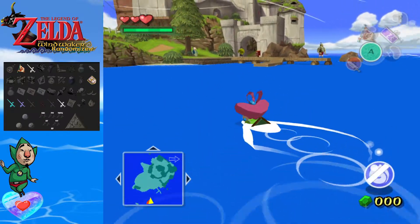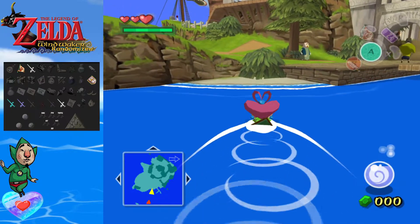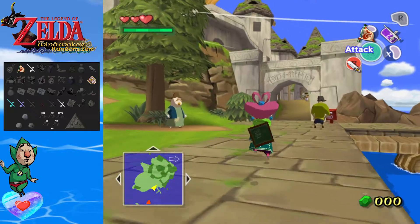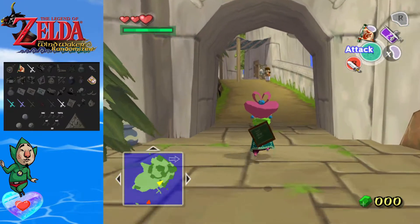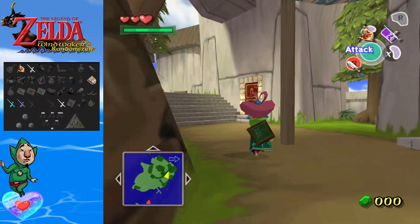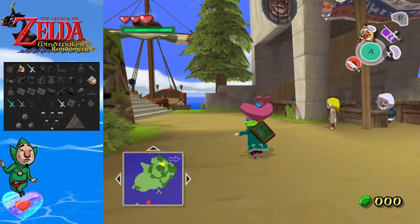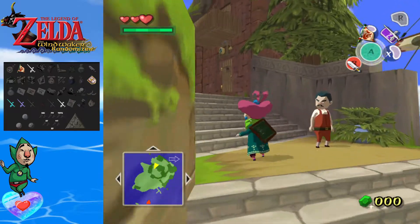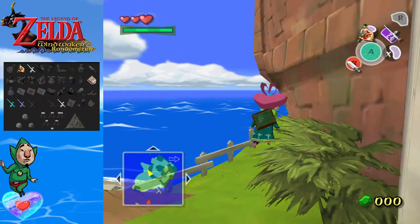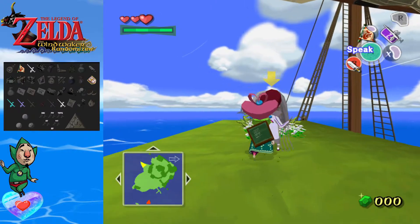I thought that instead of just hearts like other previous randomizers, I'm probably going to have Tingle and maybe Beetle or just Tingle on the tracker, chilling with the hearts. Right now, Tingle is just on top of the heart container — we'll see what we get in this episode or not. I also don't really know where I'm going. I guess I'll go say hi to — I keep wanting to call him Chad. Todd. Hello, Todd.